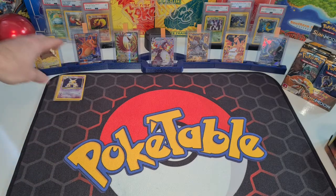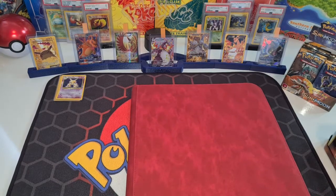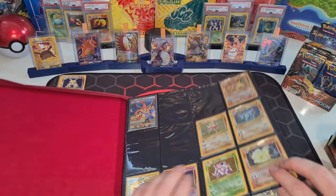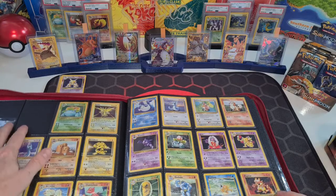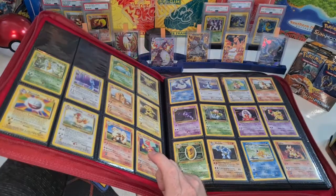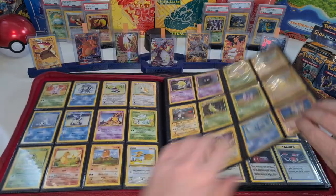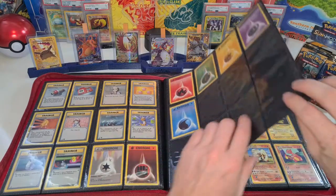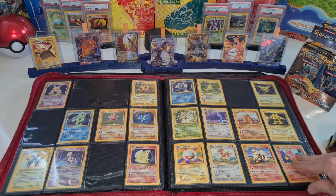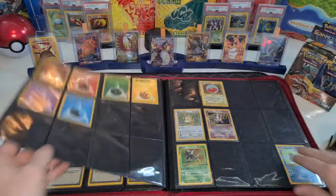I just put them on the side here. This is my base set collection — still missing a few on the side. The Dutch base set, as you can see, is complete. Then we have the English base set that I'm still trying to complete. I've got most of them, only a few holos left.